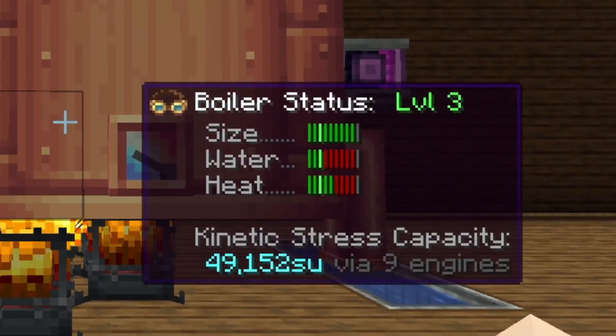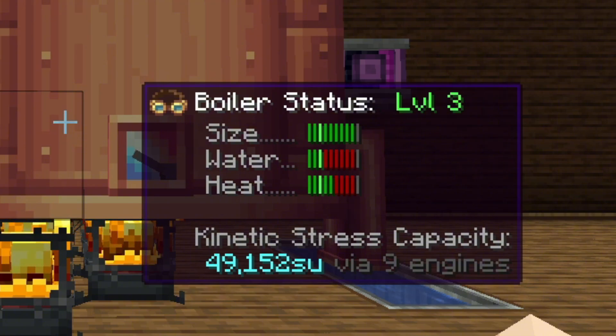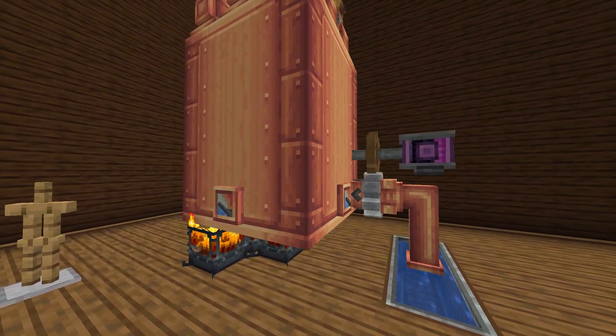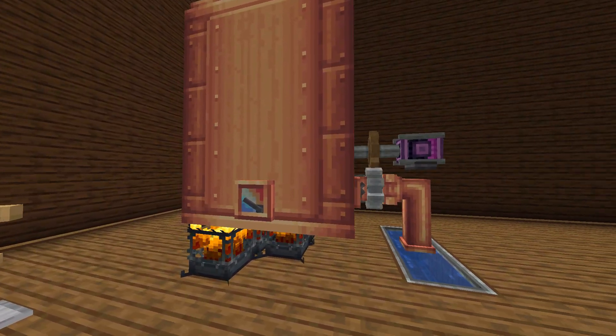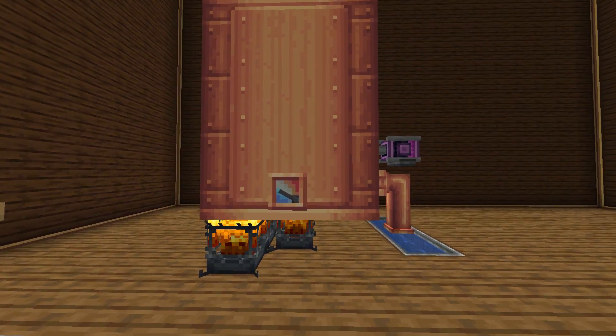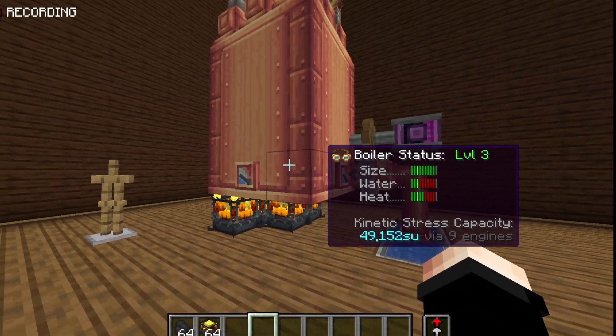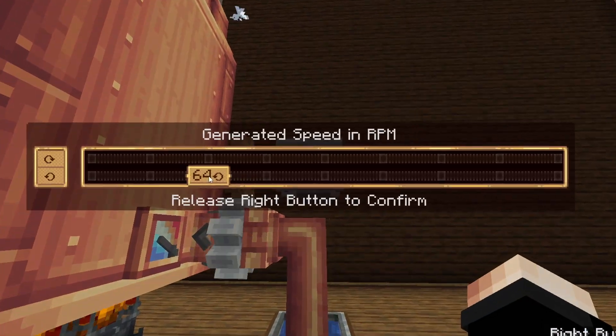First things first — always use the goggles from the Create mod to monitor the size, water levels, and heat of your steam boiler. The goggles make it easy to identify issues at a glance. Here's a common issue: this boiler has 36 fluid tanks, but the water pump is only running at 64 RPM and there are only five heated blaze burners powering it. Let's fix that.